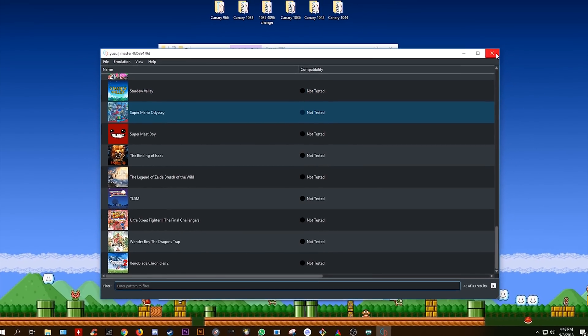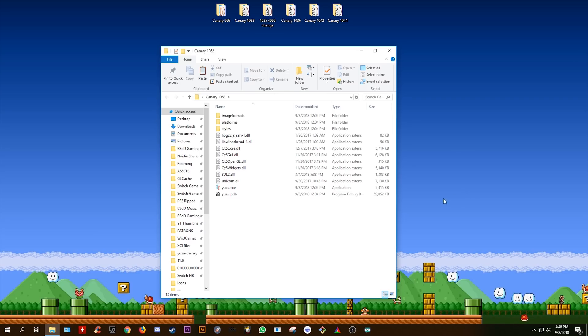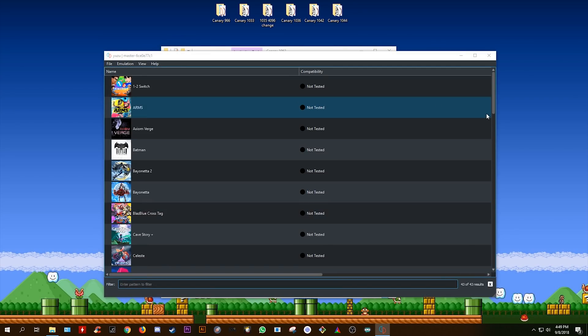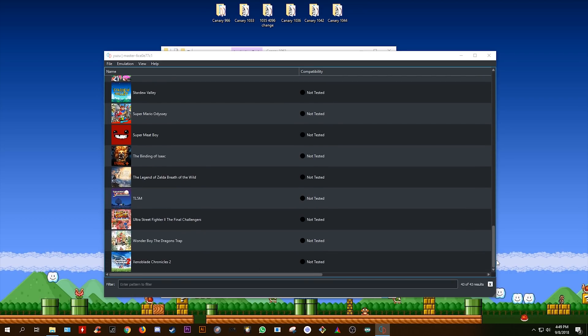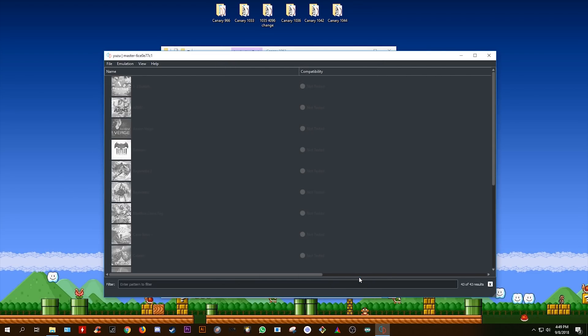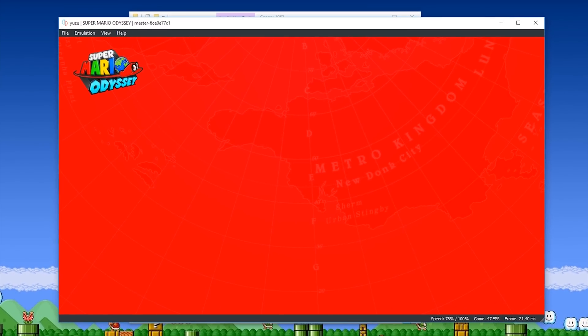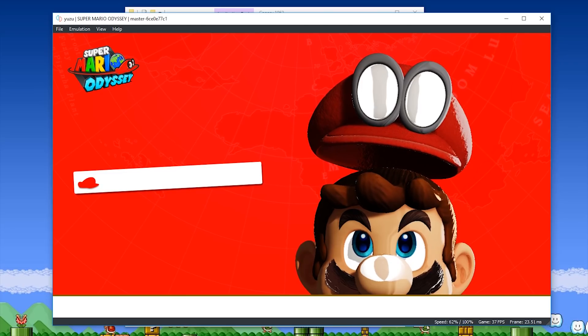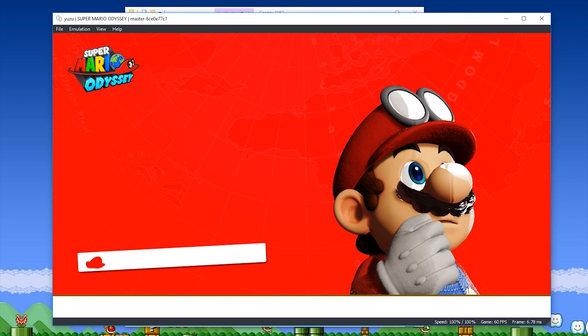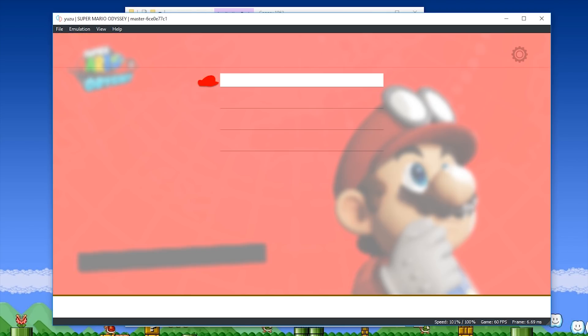So let's stop emulation on this version, close off Canary 1051, and open up the latest Canary — Canary 1062. I'm going to scroll down my list, come to Emulation, Configure, and show you that I'm using all of the same settings across all of these builds. Let's boot Super Mario Odyssey and get back into the continue screen. In Canary 1062 you can see we still have the improved render graphics on the Mario character in the menus, but what we want to see is what they've done with in-game rendered graphics and performance.